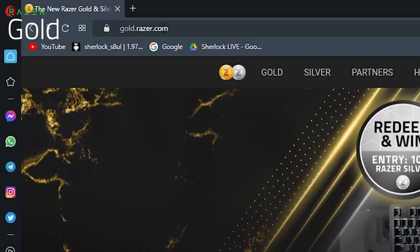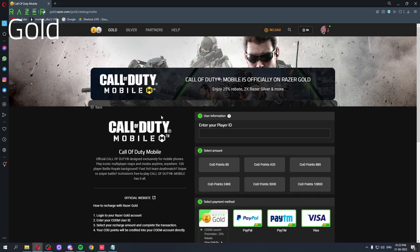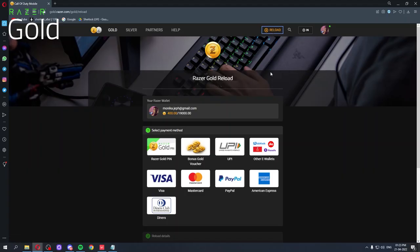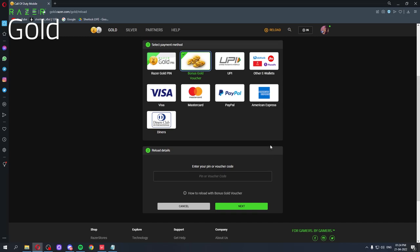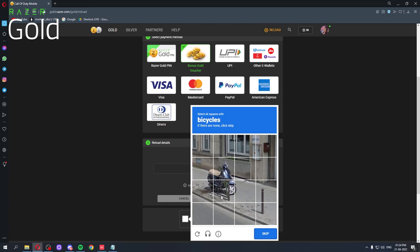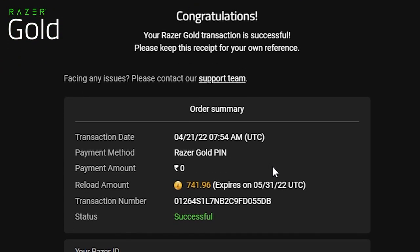You have to come to this site gold.razer.com and select COD Mobile, because we want to buy COD points. See how many points there are — I'm thinking to buy the battle pass and I have a few points already. So to buy Razer Gold, you have to come here to this reload icon that you can see. Then Razer Gold — win bonus gold voucher. I got a voucher so I'm going to use that to redeem some Razer Gold. There is a code — and next. Transaction successful! We get the reload amount.